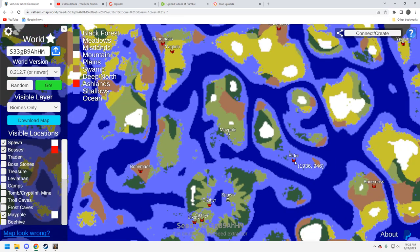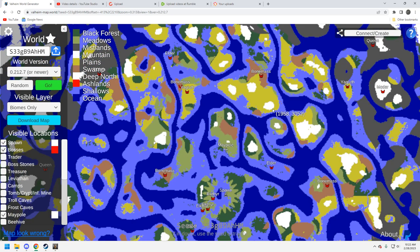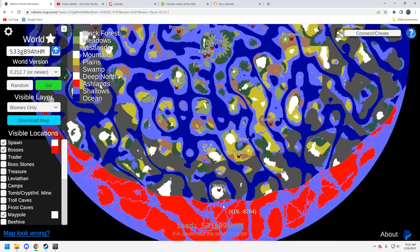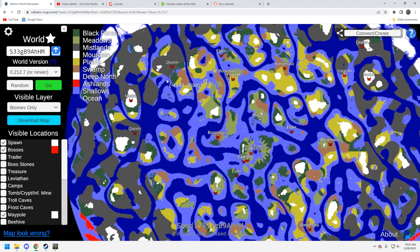There's that elder on its own island — not bad. There's a bone mass here, and you've got a Yagluth and a bone mass right up here, which is probably the play. There's another elder up here. The problem really is Moder — Moder is really spread out on this seed. You've got one way down here near the Ashlands, another Moder over here, and a Queen right here. Your play is probably heading north: Yagluth, bone mass, elder, and the Queen are all up there. There are traders to the north as well.